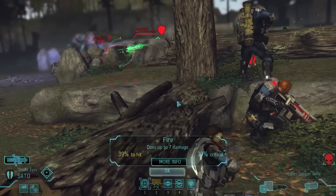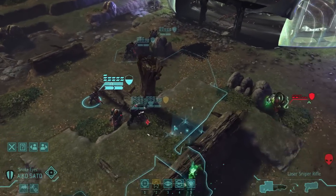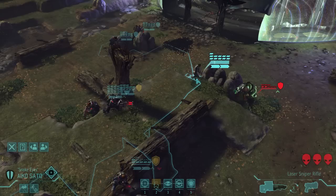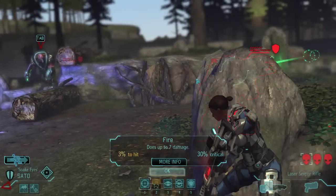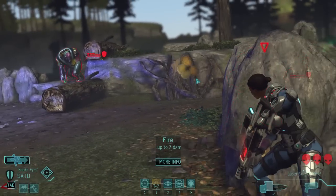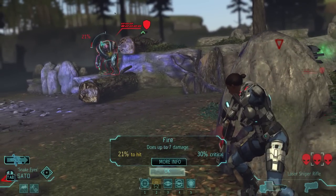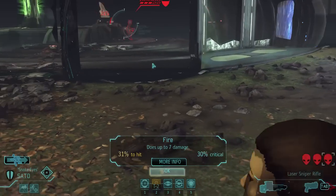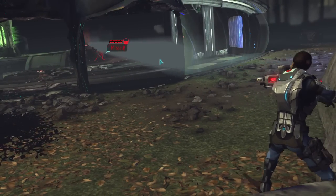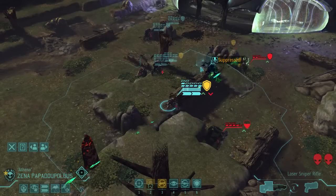Can I shoot him at 39%? That's not good, so I'm going to move. 3%, 21%, 31% — how can you not hit him? That's ridiculous. He's 20 yards away. You're a sniper but you can't hit from 20 yards. That just seems annoying.